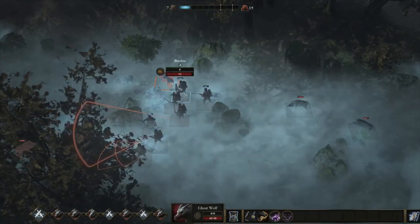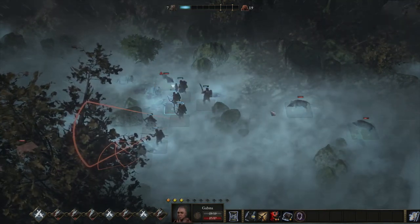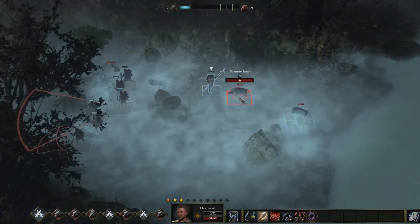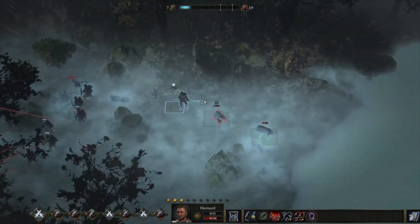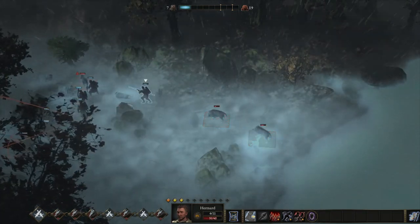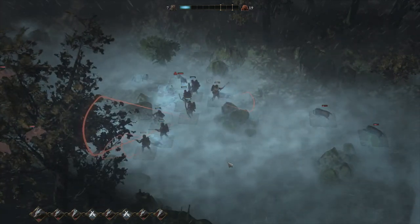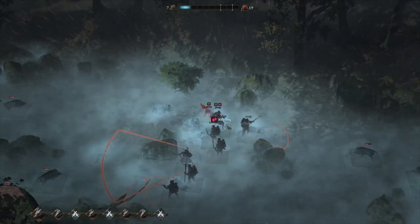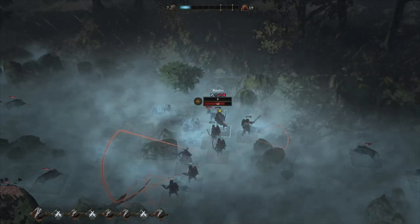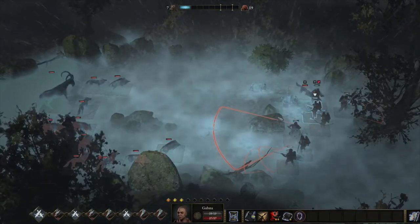We should be able to funnel these guys into our two zones pretty easily here. This Ghost Wolf is going to attack and engage us — that'll give us a Valor Point, so we don't need to engage him first. Instead what we might do is move our Porkchops over here and then just get ready to defend our flanks. Once our armor is gone, we do get Bleeding on them as well, so making sure that you're keeping some first aid handy for that is always a good idea.